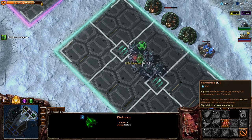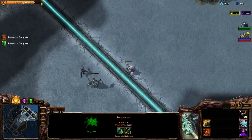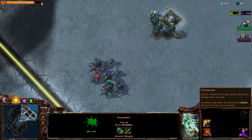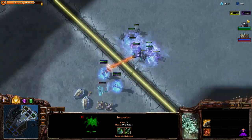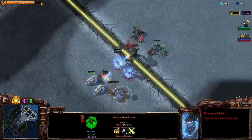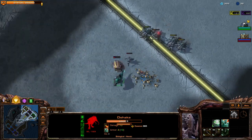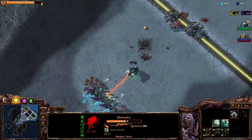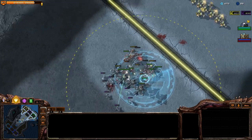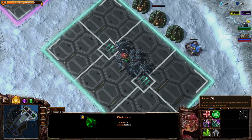Yes, definitely want to get this — add poison to my Impalers. Attacks tenderize the target, dealing 100 bonus damage over 7 seconds. That's good. Just keep pummeling them. He just ate the whole Reaver. How much damage can we do before they scan? They really should invest in some detection of their own, because that's not working out well for them.